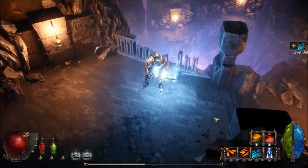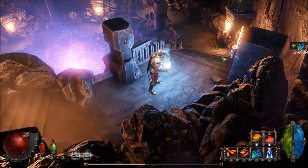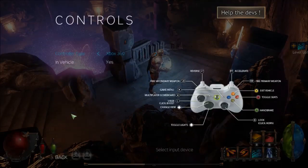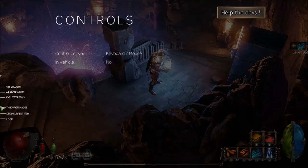I need to be able to change the camera view and I can't figure out how to do that. Do we have something in the controls — are we able to change the view? I don't know because it's cut off to the left and I can't see it. Weapon customization — hello, interesting. Let's resume the game.